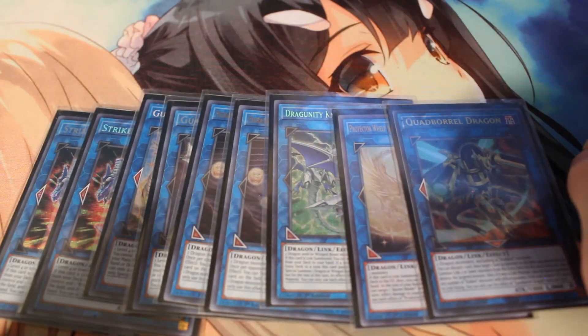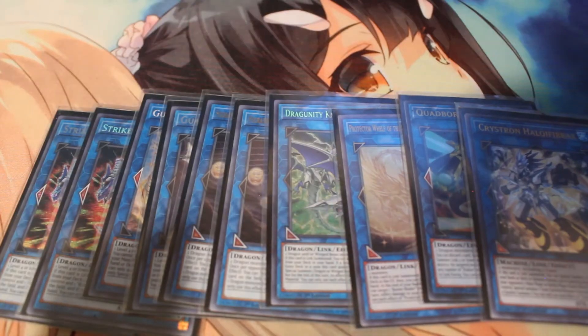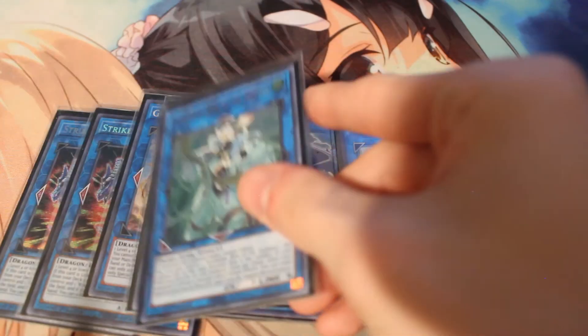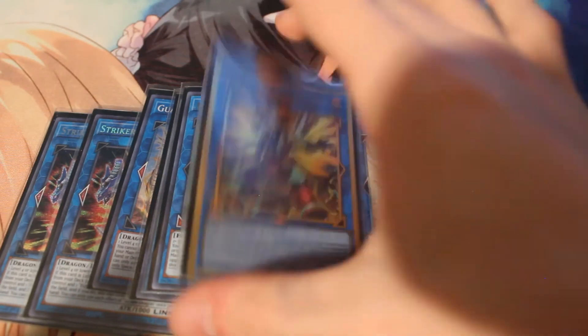One Quad Boral Dragon. I used to think this guy was really bad, and then I saw people were playing it and was like, why? But then you realize it turns your Helica Fibrax or your Protector Whelp into a free Savage Dragon, which is really funny. And then here's your Helica Fibrax, because you're playing a combo deck with Tuners in it. One Appaloosa, because negate-y go-brr. One Boral Sword, because you kinda gotta end the game somehow — and you're playing Rockets, so it'd be a shame not to play the Boral Sword.